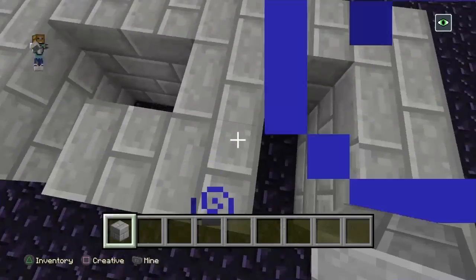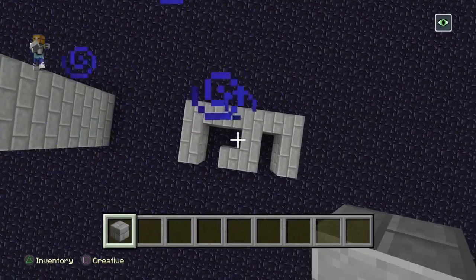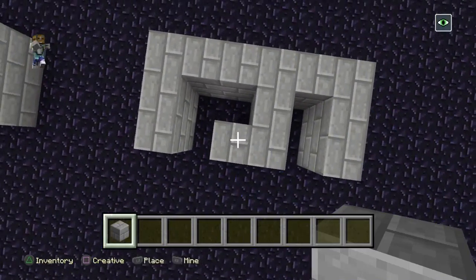You want it to be like — this is what it looks like — it should look like an L in the middle. You should be able to look at it and see an L in the middle.